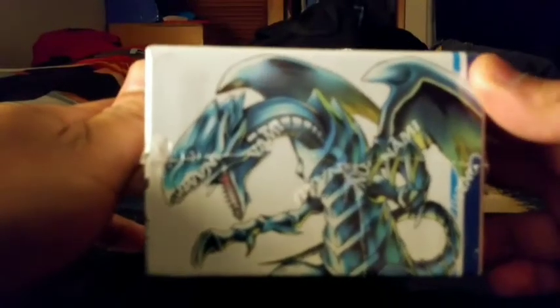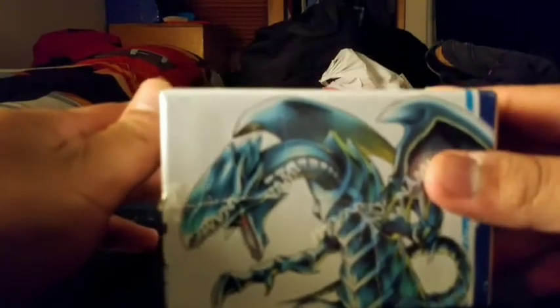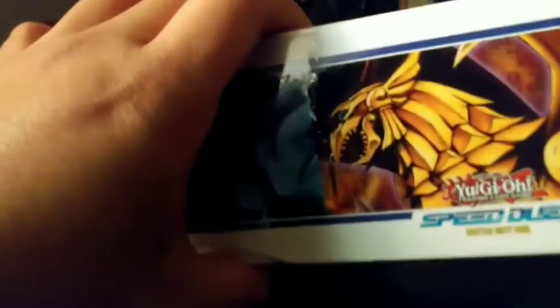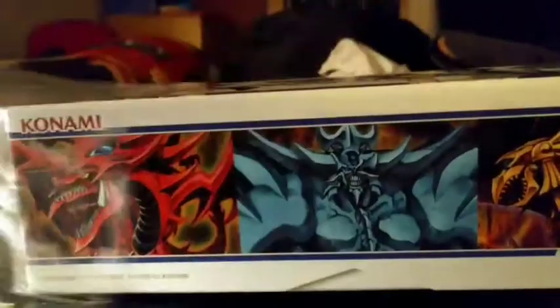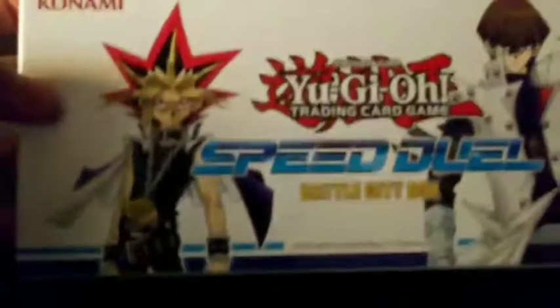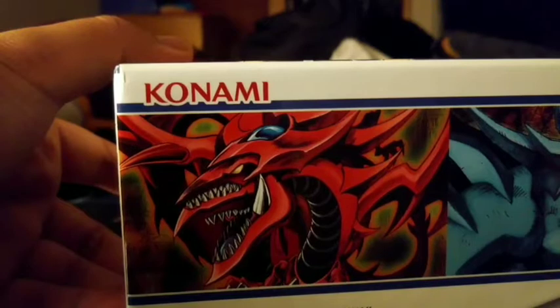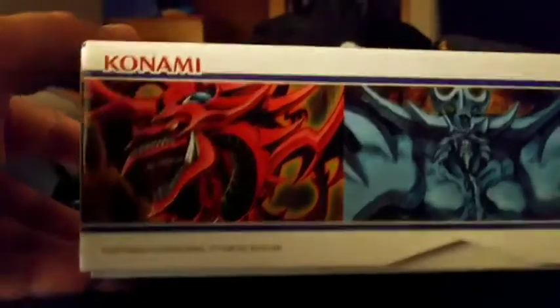Here's Yugi and Seto Kaiba, and on the back we got the Blue Eyes White Dragon. Since you guys have seen my previous video of me playing Yu-Gi-Oh Duel Links, it's very fun to play. This box is so light — like wow. Check this out. This is from Konami — I don't know if I said it right. So let's open it up.